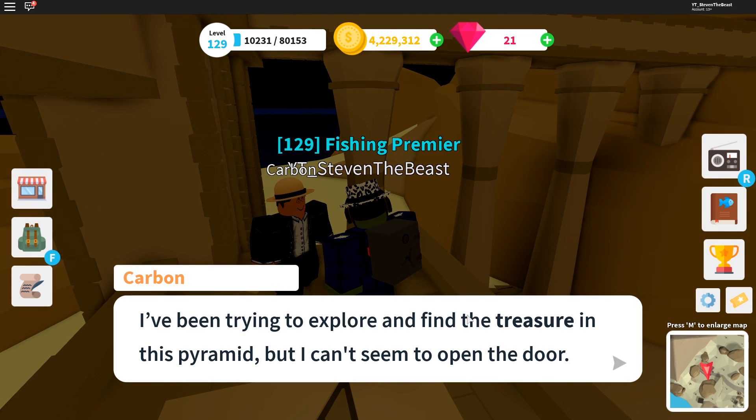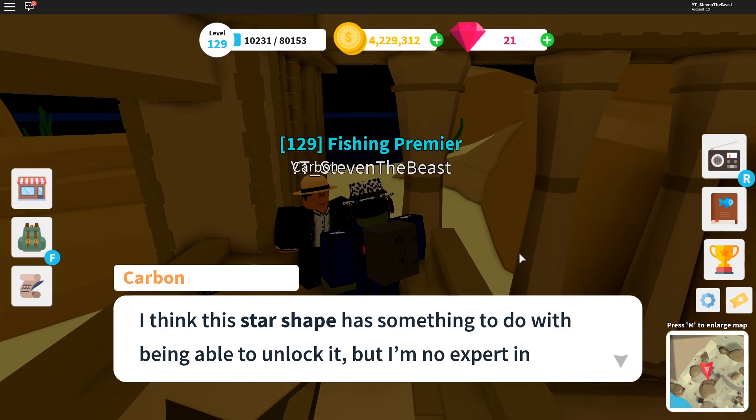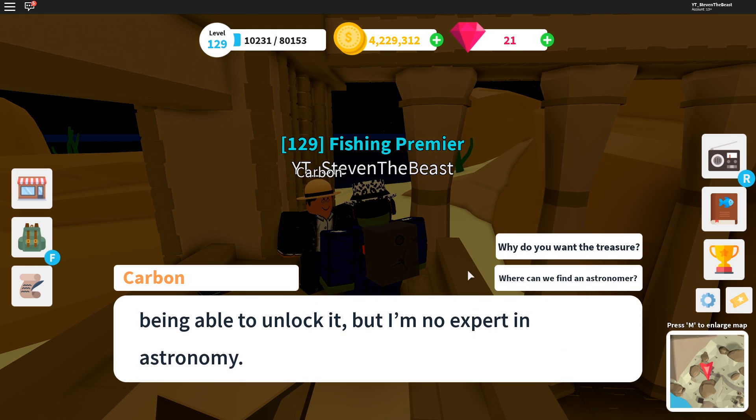The first thing you're gonna want to do is talk to Carbon right here. He says: 'I've been trying to explore and find treasure in this pyramid but I can't seem to open the door. I think the starship has something to do with being able to unlock it, but I'm not an expert in it.'